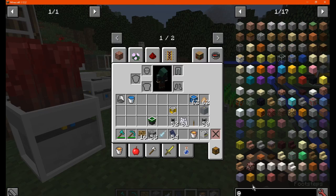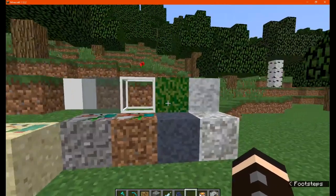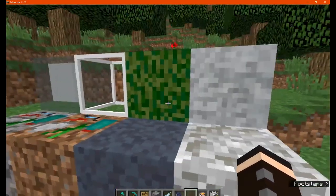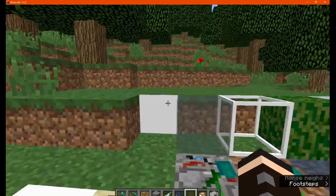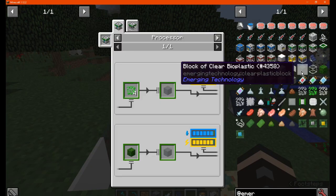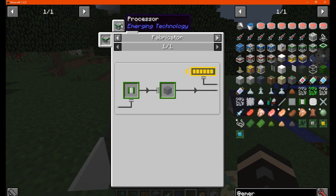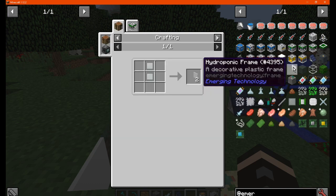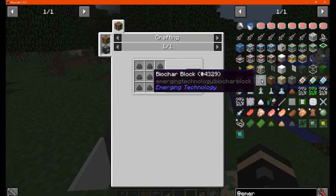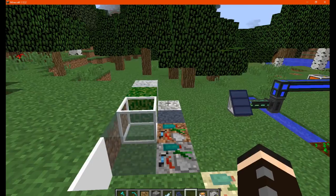Moving on, you can see the different types of blocks you can make — many of these come out of the various machines. There's shredded plants, bioplastic, a thin version, solid glass, and a few others. You've got clear bioplastic which you make in the processor or fabricator, the hydroponic frame, and also a biochar block you can get from biomass, which we'll cover soon. There are also polluted blocks that come from some of the other machines.